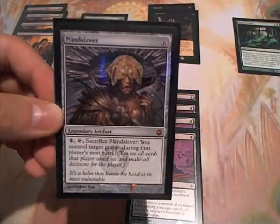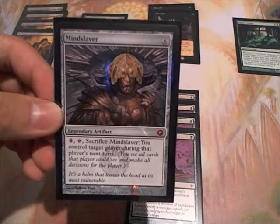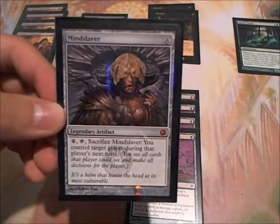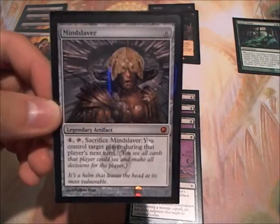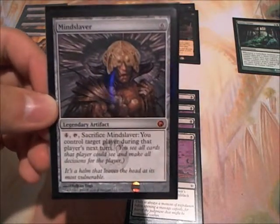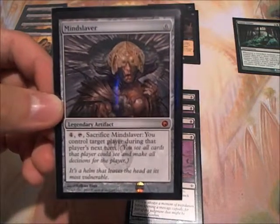I have 1 Mindslaver. Mindslaver is probably my favorite card of all time. Especially with Glissa out — you kill off their creatures, you will get Mindslaver back, take control of their turn over and over and over again. And you will probably make a lot of enemies this way.